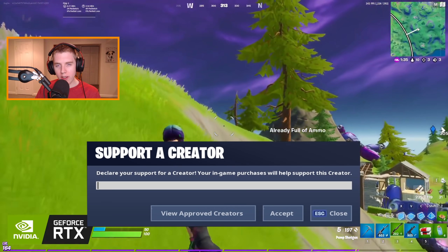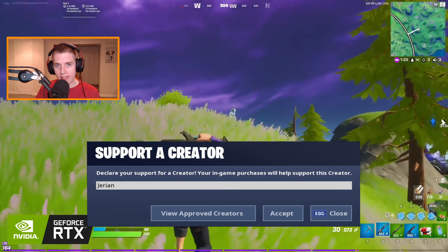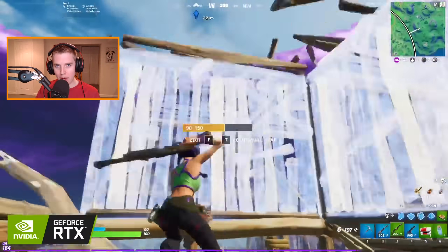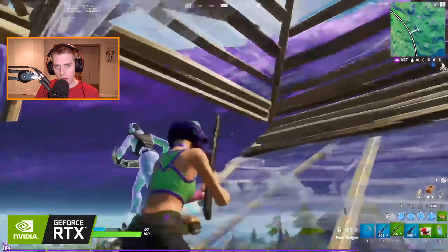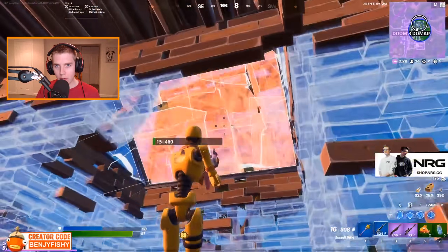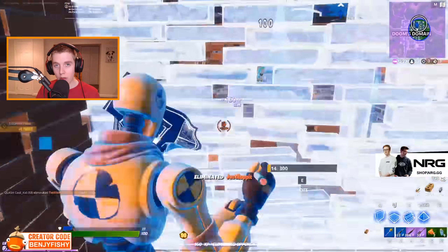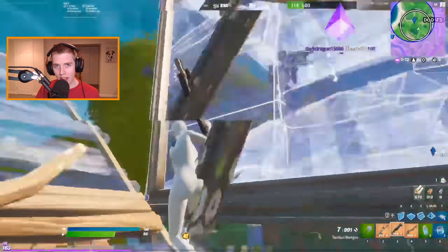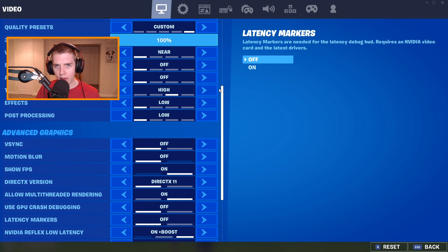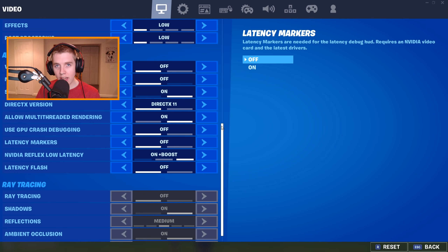Hey guys, so for this video I'm going to cover all the new advanced graphics settings that Epic recently added to the game. Epic just partnered up with NVIDIA, one of the biggest graphics card producers in the world. They had been working together previously, but we did not see any byproducts from it until this week. In total, Epic added 10 new settings, including the new NVIDIA Reflex Mode, DLSS, and RTX Ray Tracing.